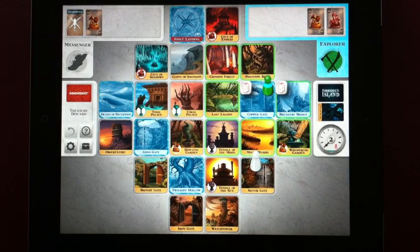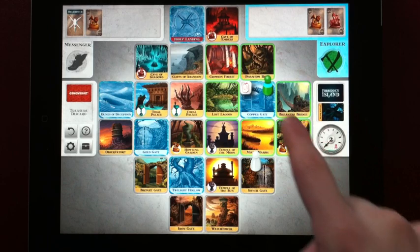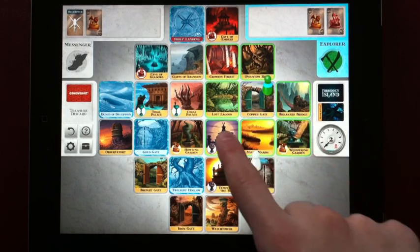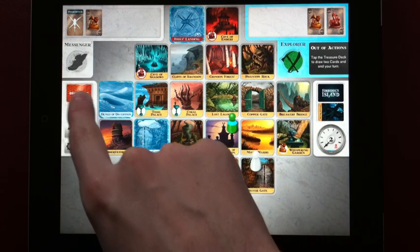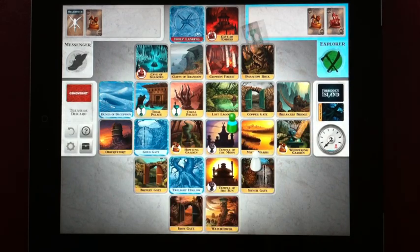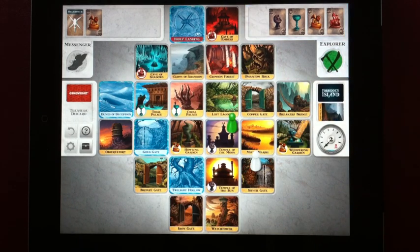When it is their turn, players can see all their highlighted options in green. Tiles highlighted in green they can move to, and the shore-up symbols indicate tiles that can be shored up by that player. Once they are done, the card deck highlights and then the flood deck highlights, and they must select these options. The game does include a few animations that may bother some players, but I didn't find them to slow the game down too much.